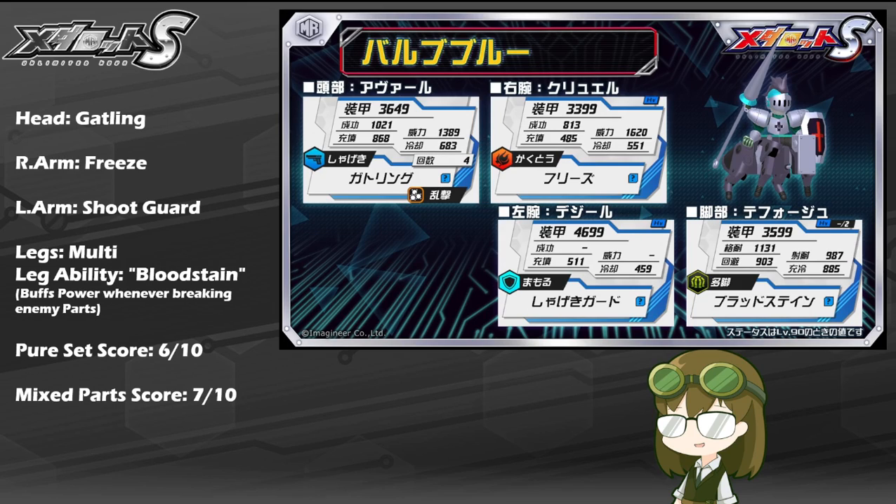Across the board, his stats are honestly really nice. About 3650 for his head, about 3400 for the arm, about 4700 for that shield on his left arm, and about 3600 for his legs. Honestly, really nice, very tanky — that nice sweet spot where he can tank a hit pretty decently without being utterly crippled or knocked out too quickly. Leg stats are pretty nice too: about 1131 melee resist, meaning he's very good at staying up close and personal. Shoot resist of 987 isn't too bad either — he can tank hits from afar relatively well, but not as well as up close. An evade of 903 is also pretty nice, and a mobility of 885 is really nice, especially for multi-legs where the average is between 600 and 700.